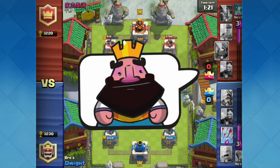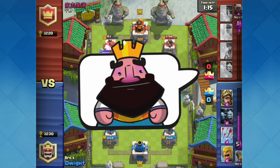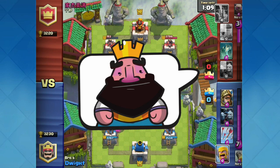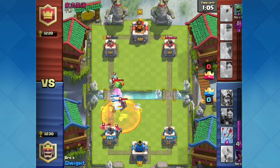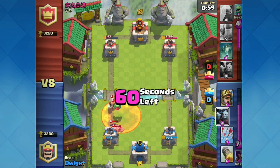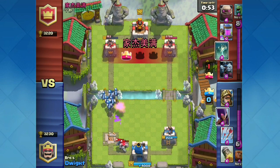This next one looks like a king that's startled and kind of confused — it's just sitting there with its eyes completely blank, in disbelief. Maybe you could use this if you completely get wiped out by one push, or maybe if you take down the opponent's towers really fast. It kind of looks like things are just too easy, and I think this would be a cool addition to the game.